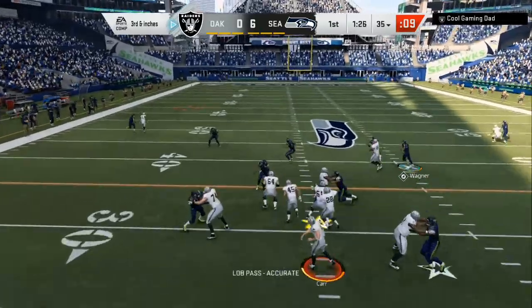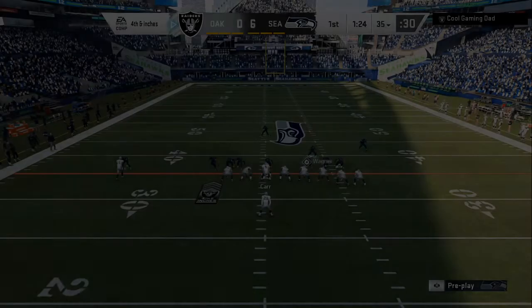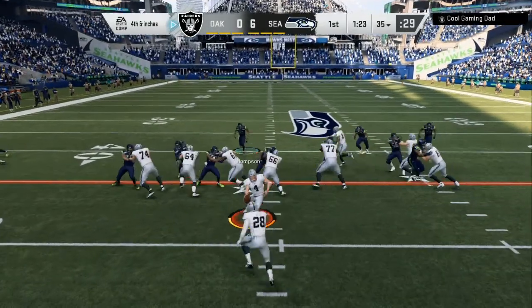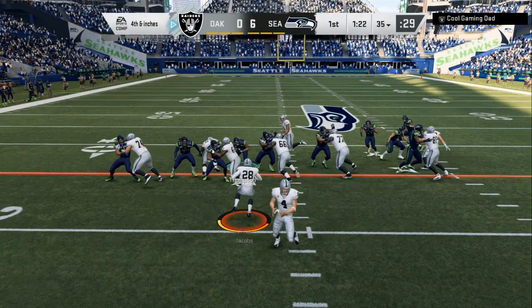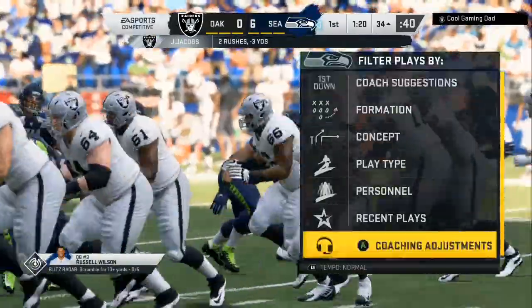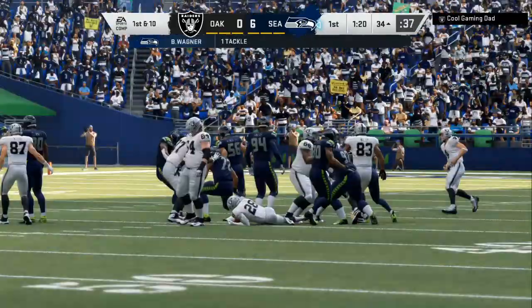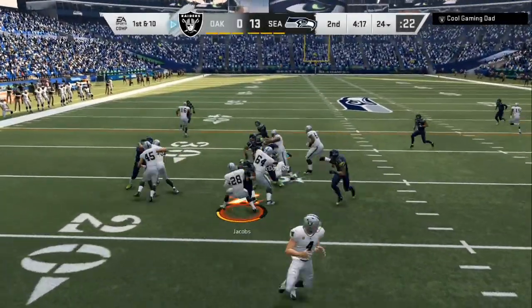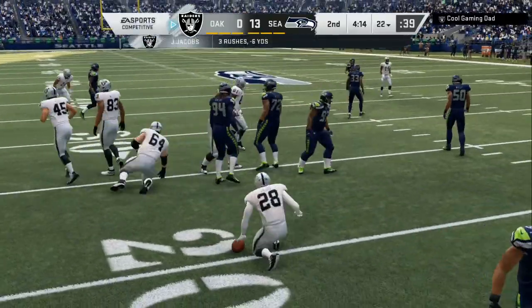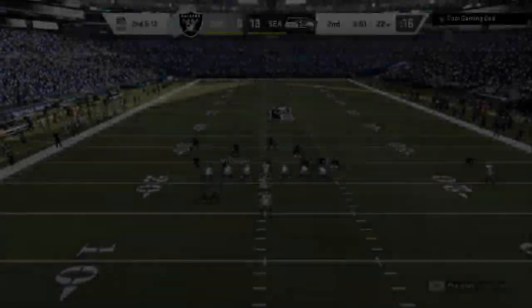The 4-6 defensive playbook has the best run stopping defense across all of Madden. Even if somebody's using Zeke with the arm bar, or using Jacobs on the Raiders, you will always get a free person. As you can see, we are shutting the gap down — he has to try to redirect and we are laying the smack down. Don't matter about the abilities, don't matter about the glitchy stuff in Madden 20, you can consistently shut the run down: stretches left, stretches right, inside zones — they will have to put the ball in the air.